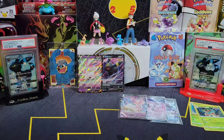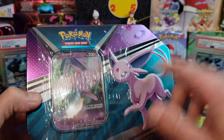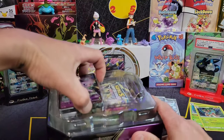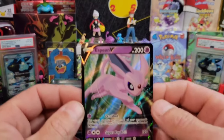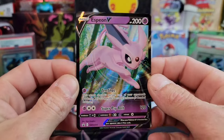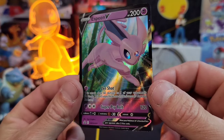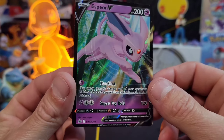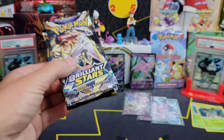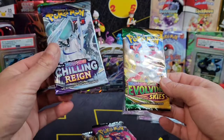Let's get into our Espeon tin. All the tins are basically the same - the only thing that's different is the lid and the promo. Here's our Espeon V - that's Sword and Shield number 201. I like the little forest shot, looks like it's running through the forest just having a good old time. Nice little happy artwork. Looks like we got the same - Brilliant Stars, Fusion Strike, Evolving Skies, and a Chilling Reign.